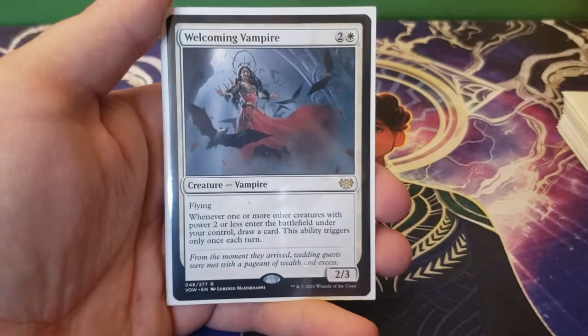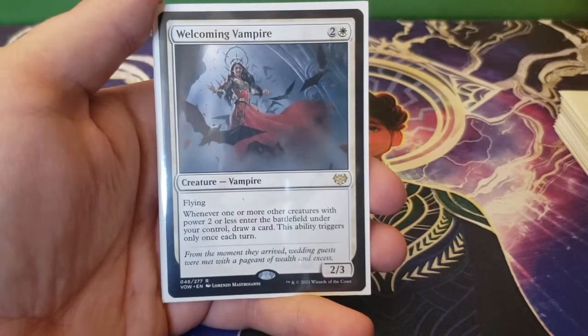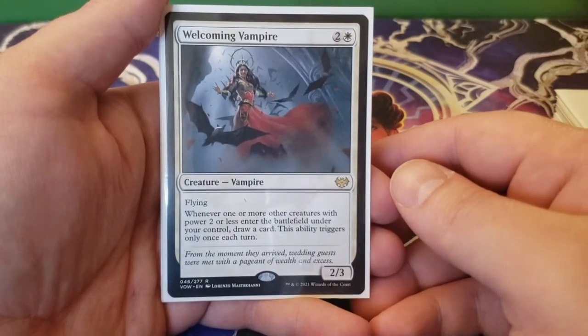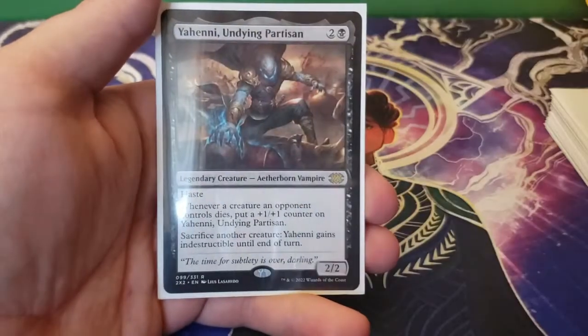Next up we have Welcoming Vampire — two and a white for a 2/3 flying. Whenever one or more other creatures with power two or less enter the battlefield under your control, draw a card. This ability triggers only once each turn. Good card draw — there's a lot of creatures in here with two or less power, and it's just a fantastic body in general.